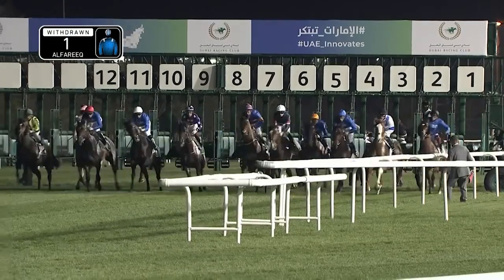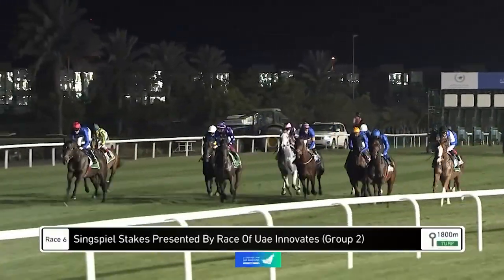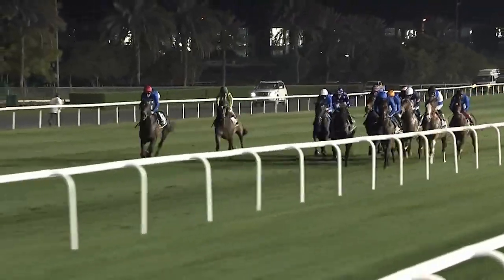Ready to go, and they're off. Racing in the Singspiel. Lord Glitters doing Lord Glitters things, dropping out to the back of the field early on. Passion and Glory broke out well and eases off to be one of the early leaders. Zakuski is handy in the all blue colors.